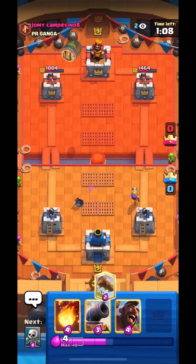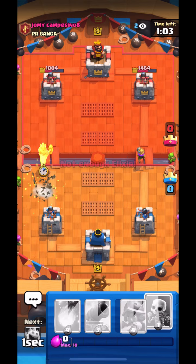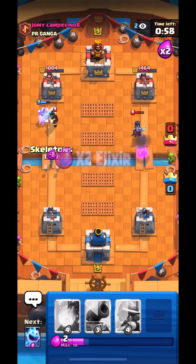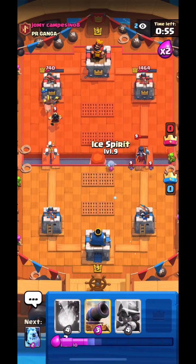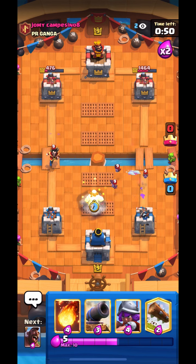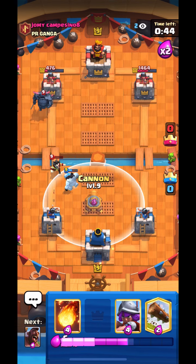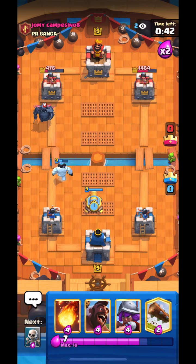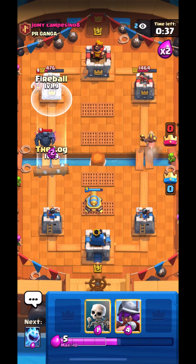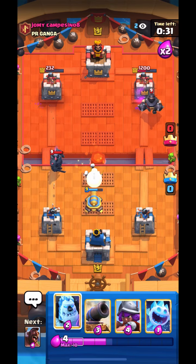I've got damage in both lanes. Here comes Goblin Barrel so I just log it — really easy. I'll just go Hog left lane because now he has to defend both lanes. Both of his towers are pretty low so he has to defend or else we'll take it out. I'll go Skeletons to hopefully get two hits. He went with Ice Spirit and stuff, so the Hog gets two hits. I'll just go for a Cannon, then Hog opposite lane to make him use his Mega Knight. I'll just log or Fireball the Wizard.